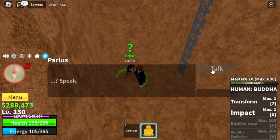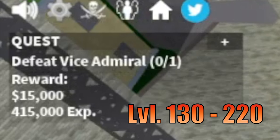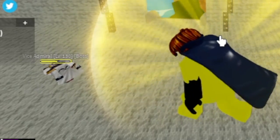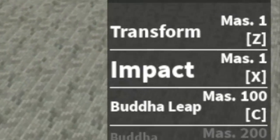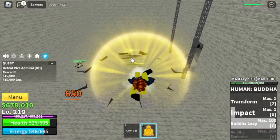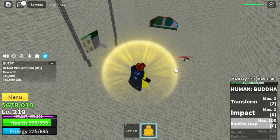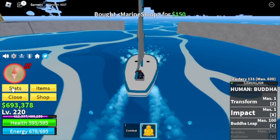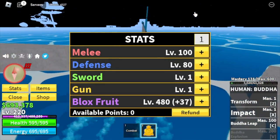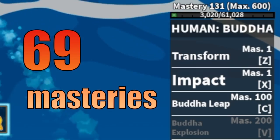Stat check: Melee 60, Defense 40, Block Fruits 190. Next island, we will unlock the C skill — finally. Here in the Marine Fortress, don't forget to buy the Black Cape; this is one of the best accessories in the first sea. Head to the Vice Admiral and grind until you reach level 220 to unlock, finally, the Budalip. This is how it looks like. Now we have two skills to damage the enemy. Comparing damage: Budalip deals 650, and Impact deals 582.